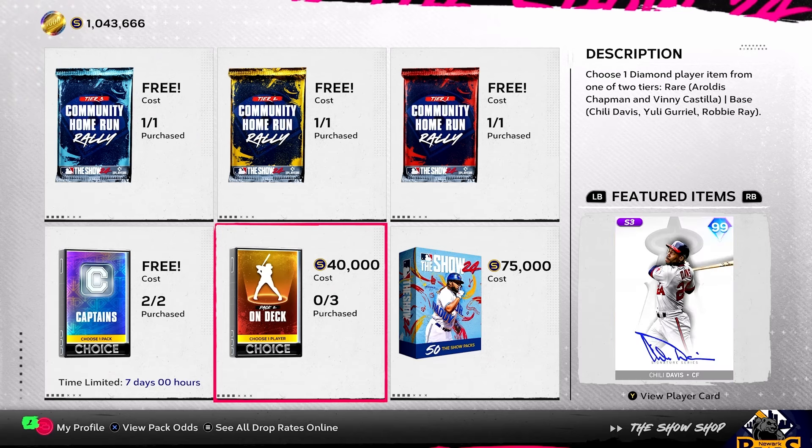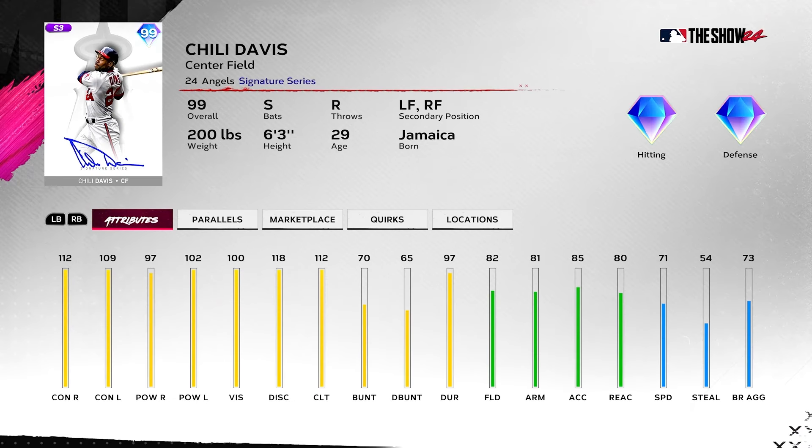Could have cool quirks too — a fun card. I love me some Vinny Castilla, good bunt rating too. Chili Davis — I love me some Chili. We never get a great Chili, actually that's not true, we got the Retro Finest one that was solid. This one looks all right, actually a decent defender, not in center field. I wish he was a primary left-to-right fielder but actually serviceable out there. Doesn't fit any meta team but he is a god squad demon.